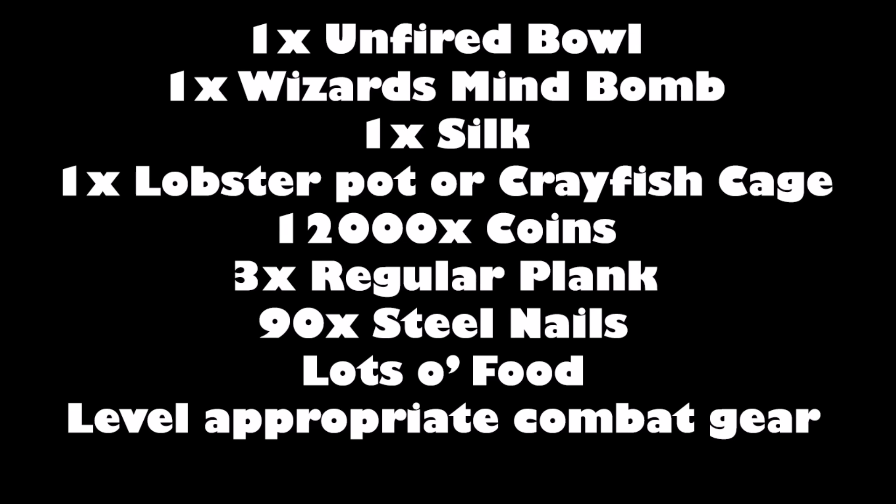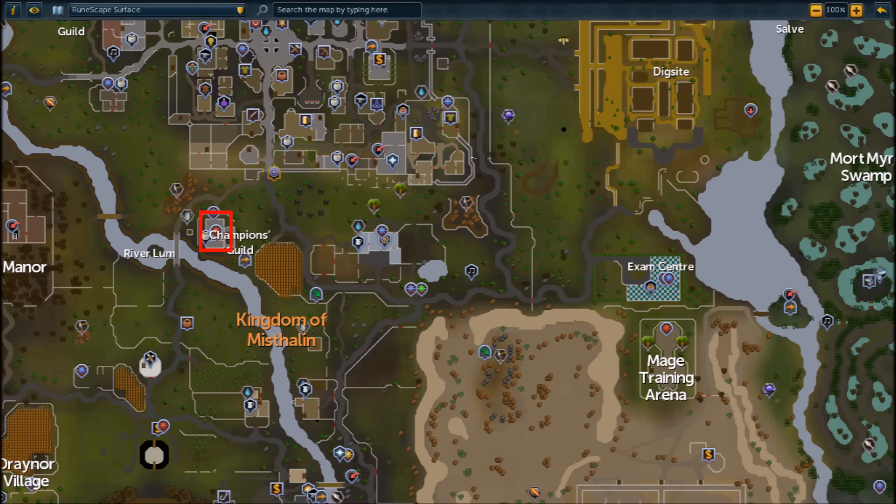What's up guys. For this quest you're gonna need an unfired bowl, a wizard's mind bomb, a piece of silk, a lobster pot or a crayfish cage, 12,000 coins, 3 planks, 90 steel nails, lots of food, and level appropriate combat gear.